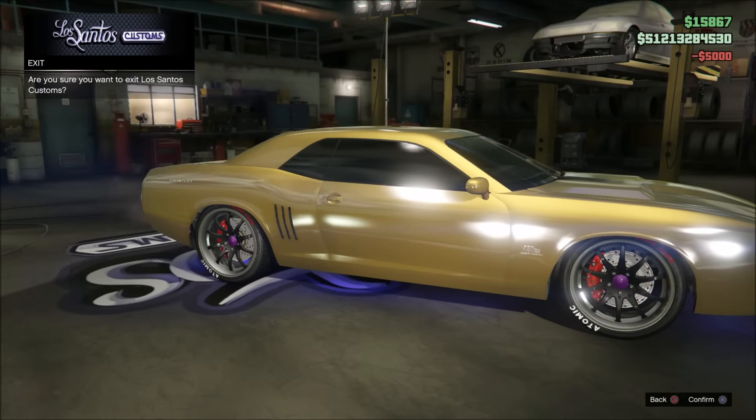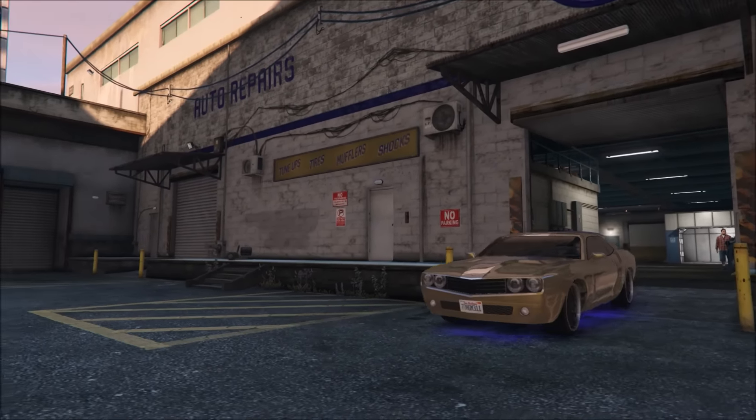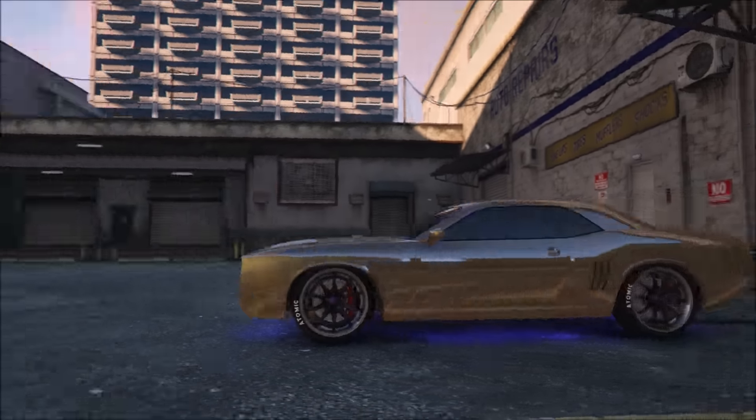Once you guys get the vehicle customized as much as possible, go ahead and back out of the Los Santos Customs and make your way over to your apartment.